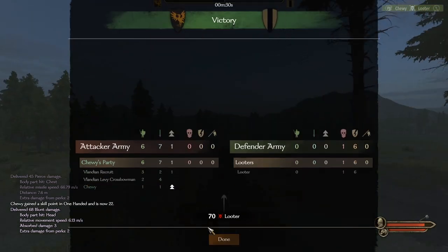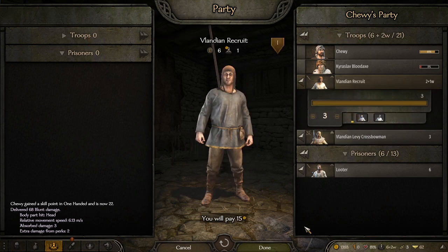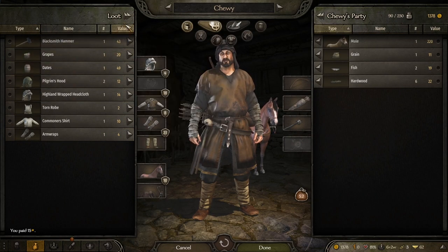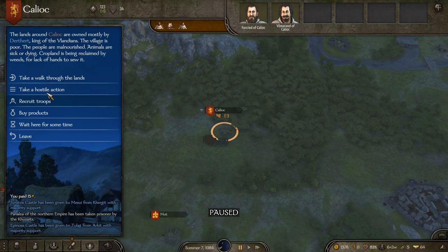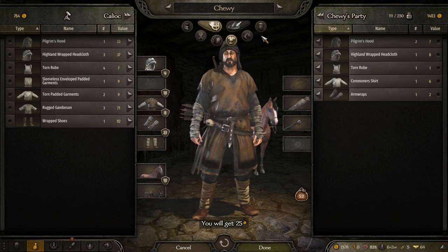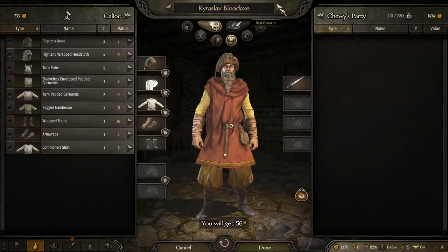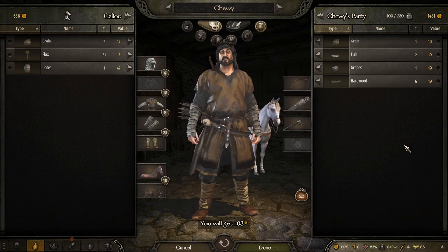We didn't lose anybody on that one, which is wonderful. We have another recruit ready to upgrade. We're going to turn these guys into our ranged formation — there's no reason for them to go into melee combat if we don't need them to. We head to Callioc to look for more recruits — there are none. So we rinse and repeat: sell all the loot. This guy's got 15 armor on his armrest — not bad.